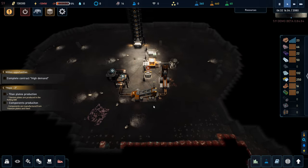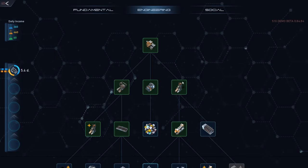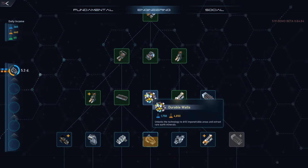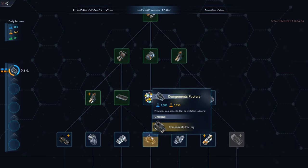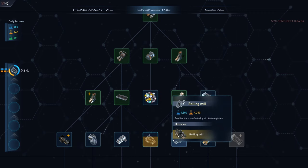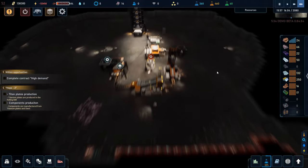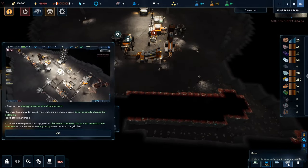All right, titanium plates production — titan plates are produced in the rolling mill. Let's see what we have going on in here. Triple walls, single regular refinery — this is the components factory, I see. Rolling mill — we need to research this one next. So we may speed up time, let's do that. I don't think there's a reason not to, and then let's look on the surface while we're waiting.